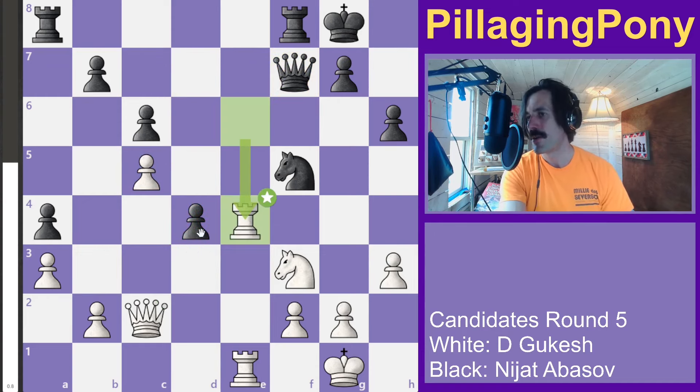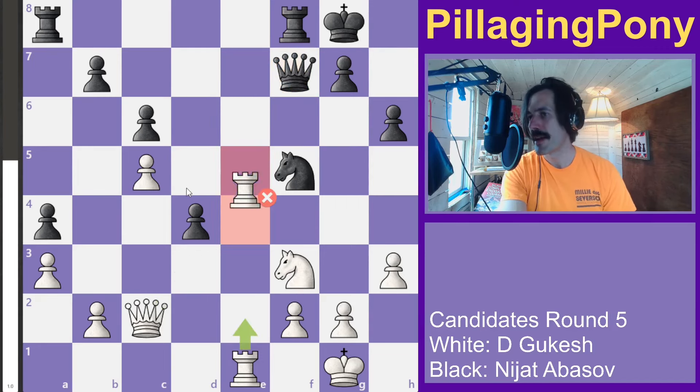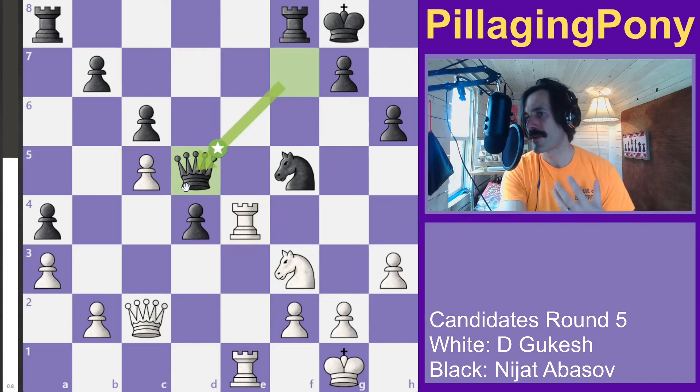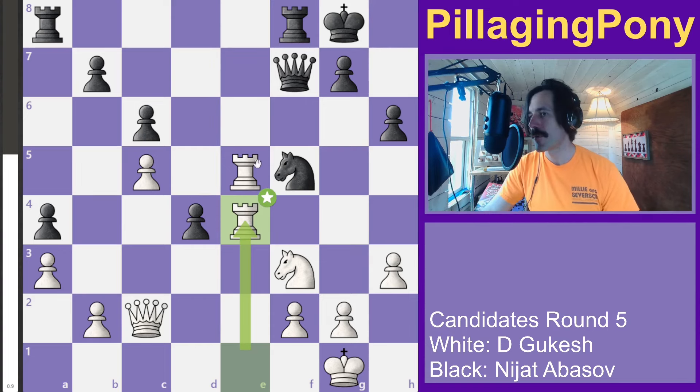White immediately attacks, black jumps up, white kicks back. Black is offering a draw — does white want to take it? Not quite: white has more central control, more active pieces, and black's pawn is weaker than white's. He wants to keep playing.